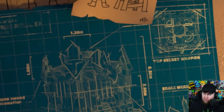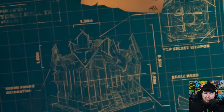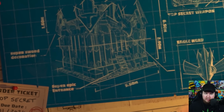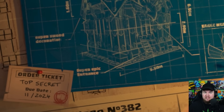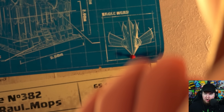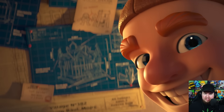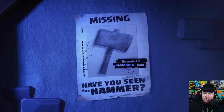There's also a lot of different details in there — it mentions the eagle head and you can see the design, plus a 'top secret weapon,' suggesting there's going to be a new weapon or super sword decoration. The due date reads 11/24, so November 24th, which confirms the update for this month.